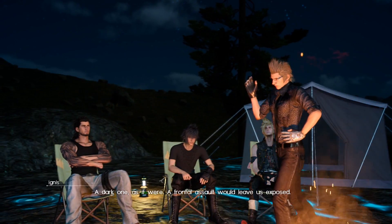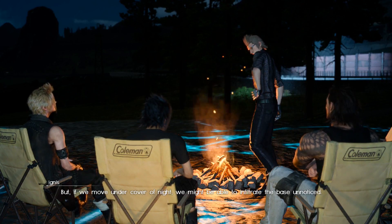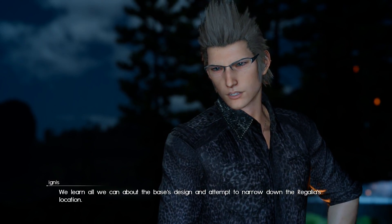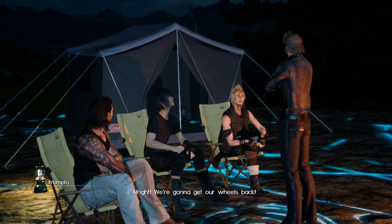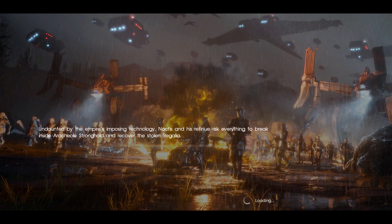Any bright ideas, Ignis? A dark one, as it were. A frontal assault would leave us exposed, but if we move under cover of night, we might be able to infiltrate the base unnoticed. And until then? We learn all we can about the base's design and attempt to narrow down the Regalia's location. I'll analyze what intelligence we have available to find us a way in. Sounds good, Specs. Alright! We're gonna get our wheels back! Yes, let's begin the operation — we're not gonna bother doing any side quests without that Regalia.